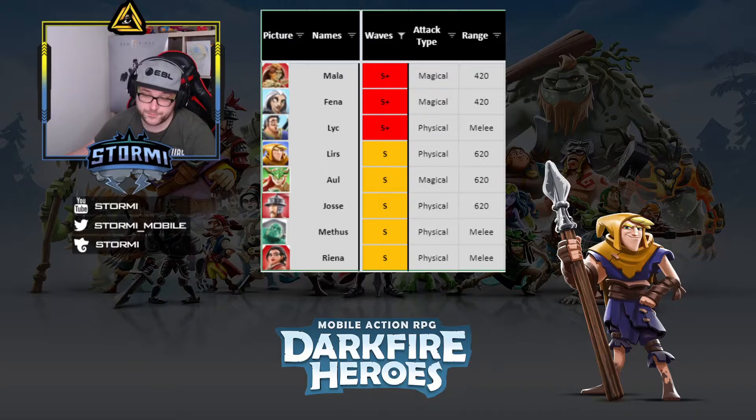Next is Lures, a physical ranged fighter with 620 range from the Water element, a Common card. That 620 range lets him attack enemies really early, causing a lot of damage. His ultimate fires three spears at the enemy and knocks them back slightly, which helps in this mode. His main purpose is definitely the damage per second.